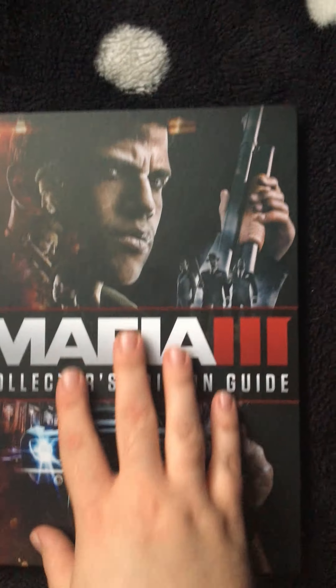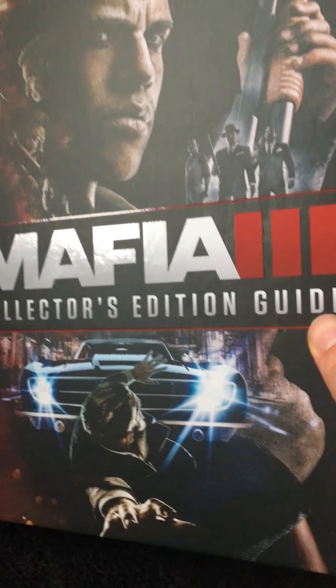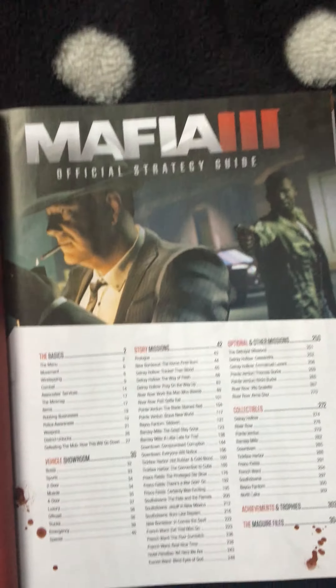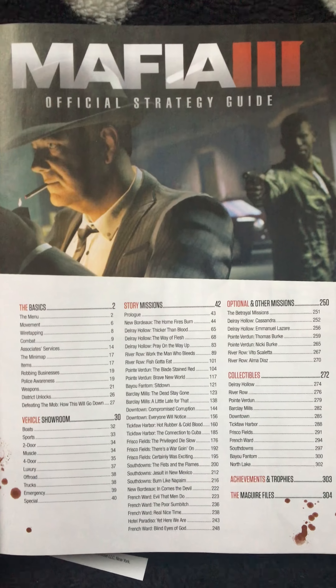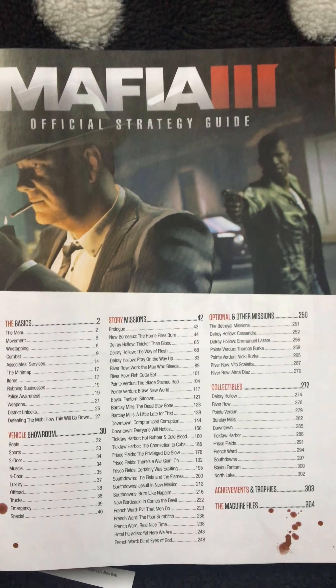The front of the guide has a matte finish with the Mafia 3 writing in a different layer type effect. Then you've got the official strategy guide, which covers the basics, vehicle showroom, story missions, optional and other missions, collectibles, achievements and trophies.